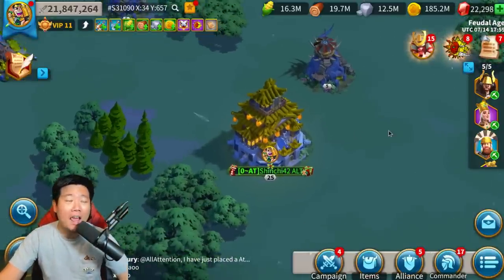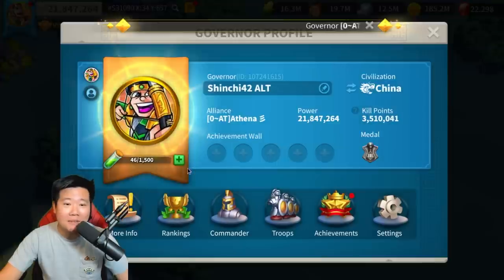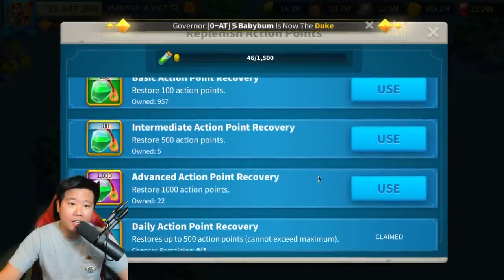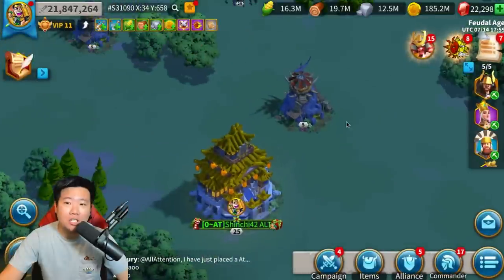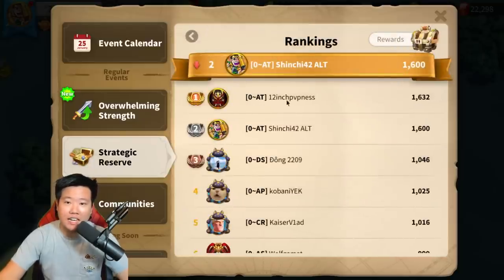So today we're going to talk about this. I'm a little bit salty because I was gunning for first place - I was trying to be first. I have an insane amount of AP that I can use: 2.7 million, 50, 957 of the 100, and 5 of the 522, and 1000. So I made a bet with Rumei not knowing that there is a cap on strategic reserve. You can see that 12inch has knocked me out of first place. I was first a while ago. Unfortunately, if you don't know the rules, you're going to lose, and I didn't know.